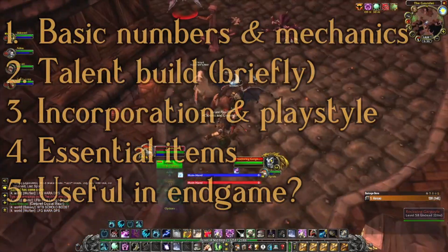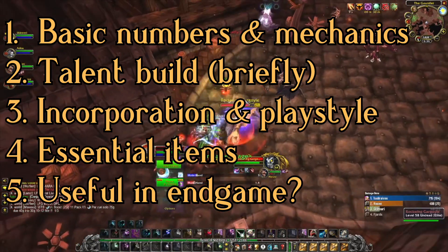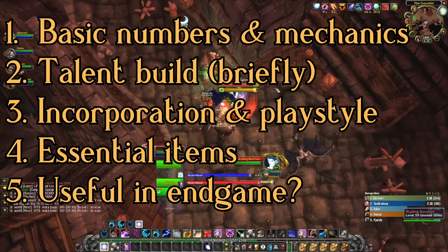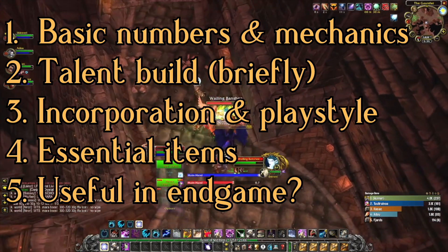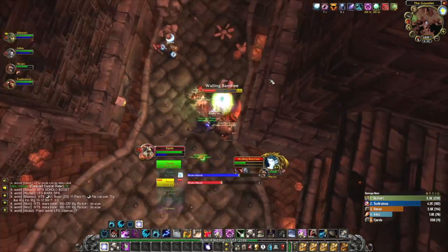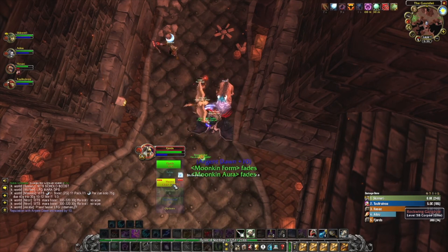I'll first go through some basic numbers and mechanics, then briefly talk about the talent build to go for, followed by talking about how I believe you would best incorporate this into your gameplay, then go through some essential items for this build, and then finally talk about if and how this might be useful in the Burning Crusade endgame content, such as heroic dungeons and raids. Check the description for timestamps as well.